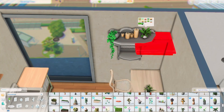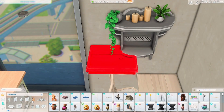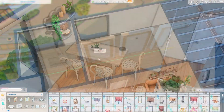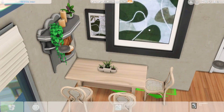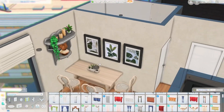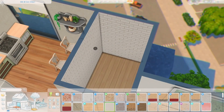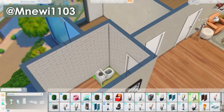I decided to use some gallery art for this build as well. There was just something about the in-game art that wasn't suiting the little dining area — nothing really had the right colour I was looking for. I ended up using gallery art from the same person I always use. I'll put their name on screen. I really like their gallery art — it's really good and they've got a lot of variety and different styles.